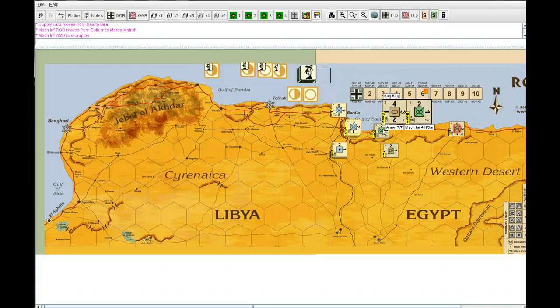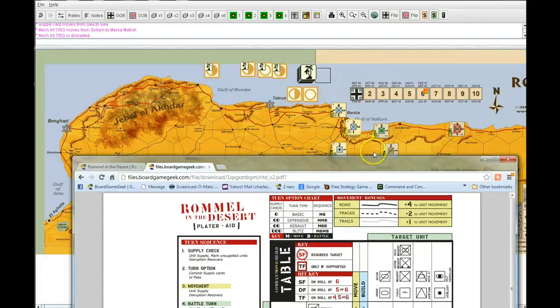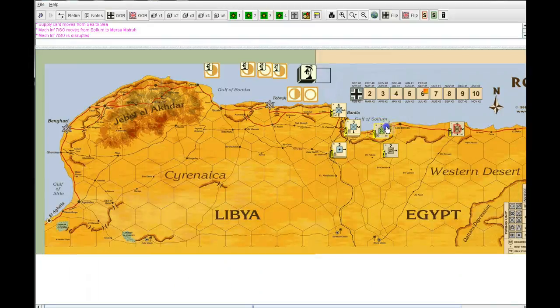Now it's the British player's turn. He only gets two supply cards versus the German player's six, so for this turn he'll pass. He doesn't use any cards, but he does get a free withdrawal move. If he decides he wants to withdraw his units without using any supply cards, he can back up if he wants to.